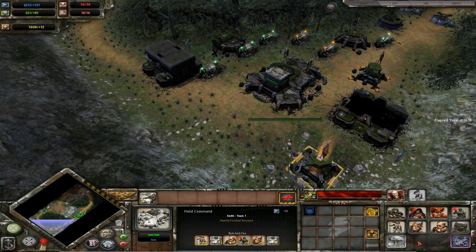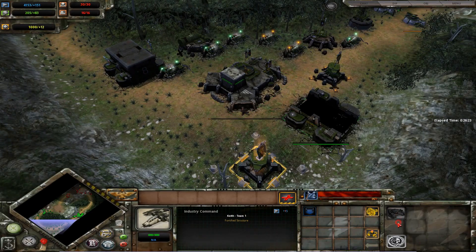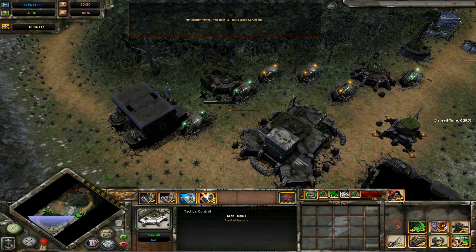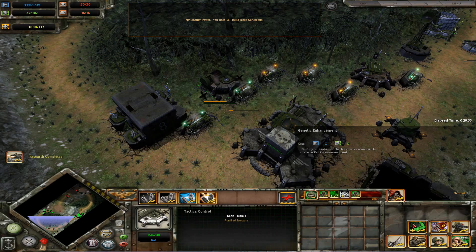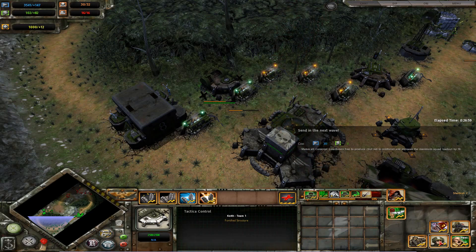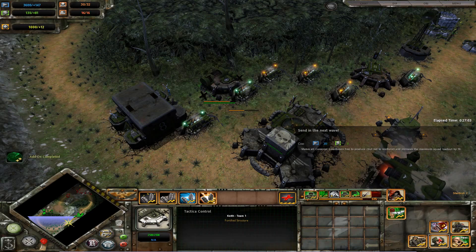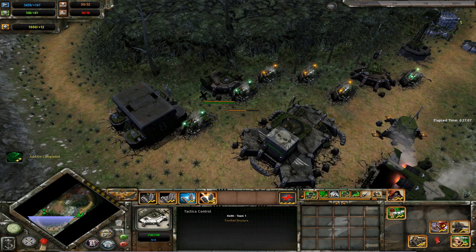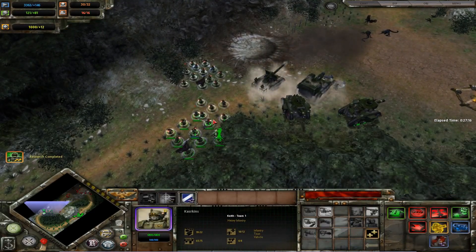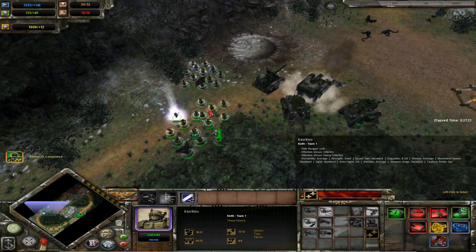Our upgrade is finished. More resources are needed. I forgot about all these upgrades as well guys — we need to get them done here. Genetic enhancement and power fists as well. We'll get three conscripts I think. Things are looking good at the moment for our squads over here.